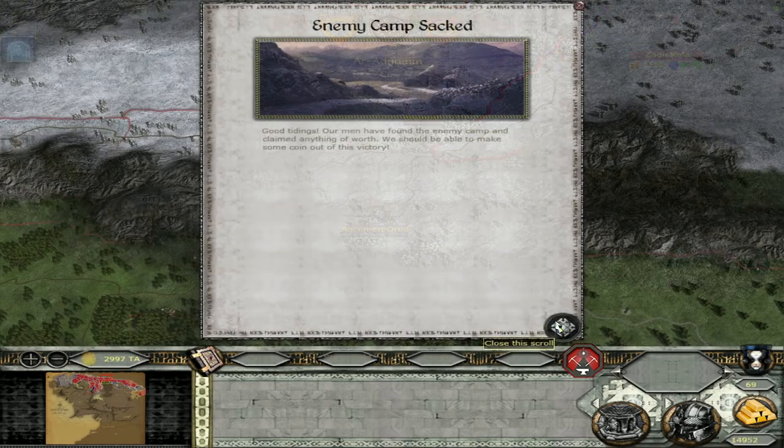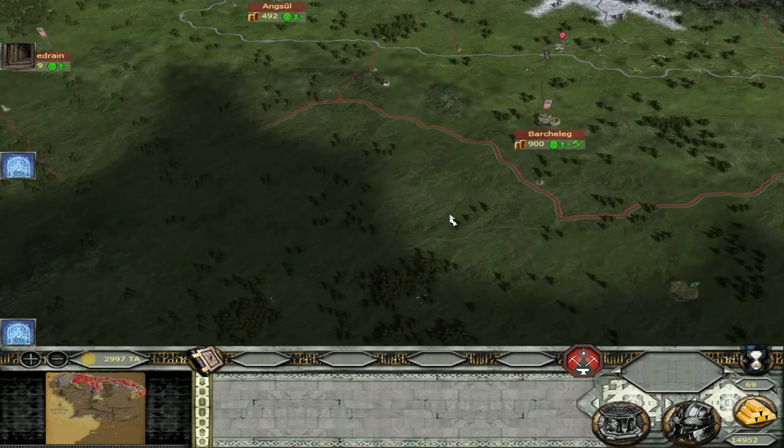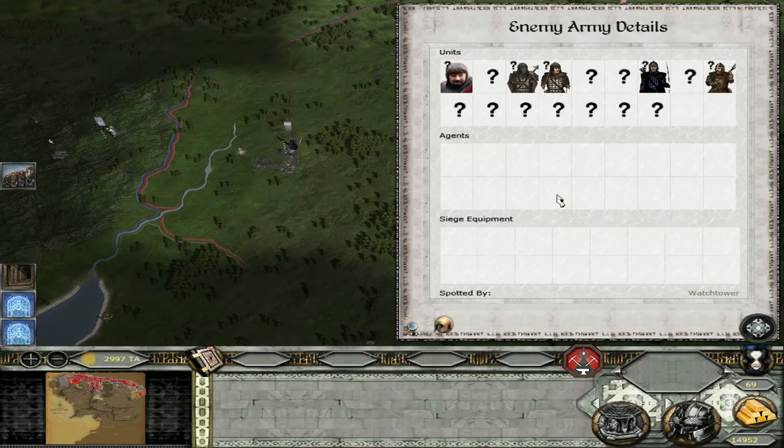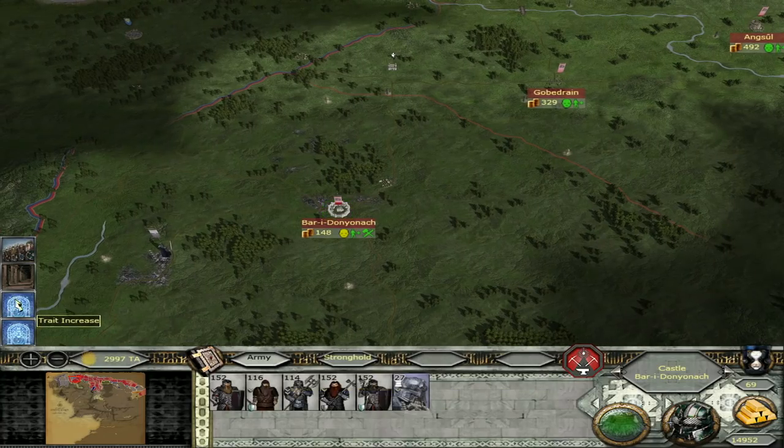Let's see what the world brings to us this turn. We're finally having some money here. Edras is sieged. He will just stay there for the entirety of the time - we might attack him at some point.